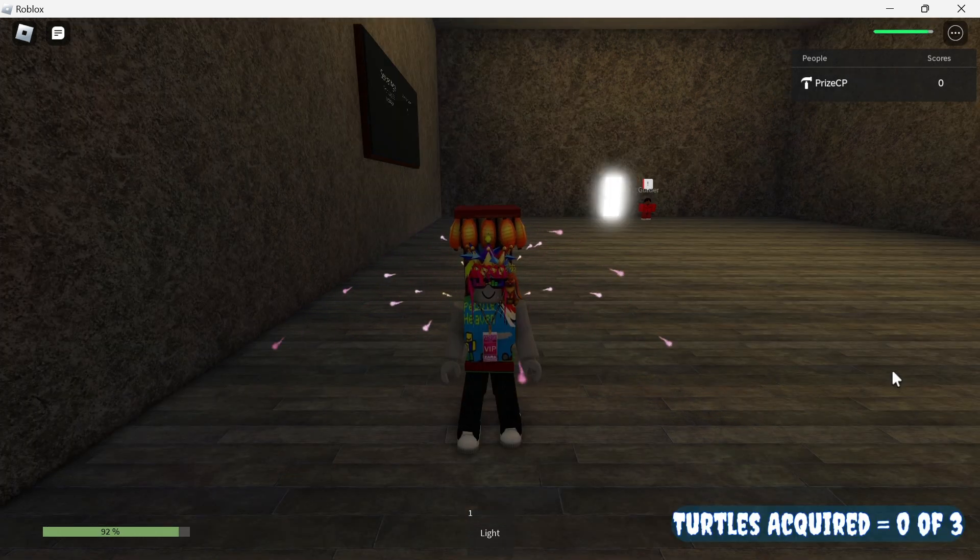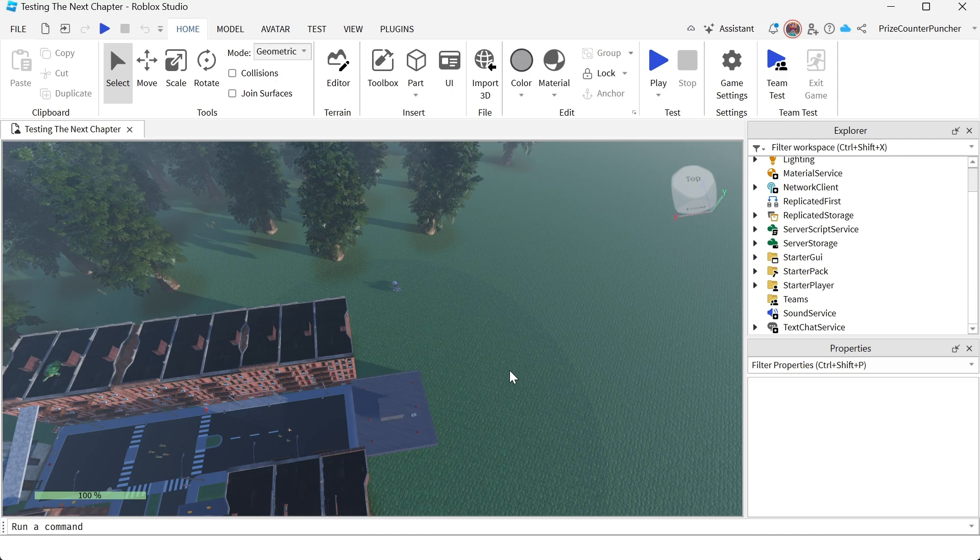I will include the link to this game in the description of the video in case you want to check out Pebble Heaven: The Next Chapter — it's a very fun game. All right, so here we are inside Roblox Studio and we're gonna learn how to make this health bar.